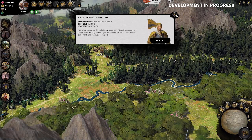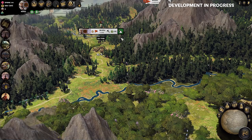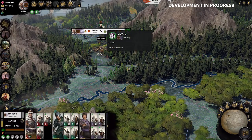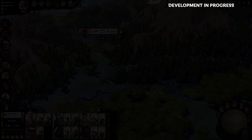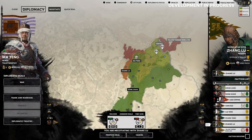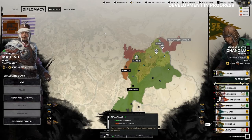My army is still somewhat recovering from a close shave during the siege of Wudu town. Their replenishment is slow due to the severe lack of food in the western lands that Ma Teng inhabits — mountainous terrain neighboured by a vast desert, not exactly farming country. To temporarily answer this problem, Zhang Lu comes to me looking for money. He is rich in food but poor in wealth, so I make a deal.